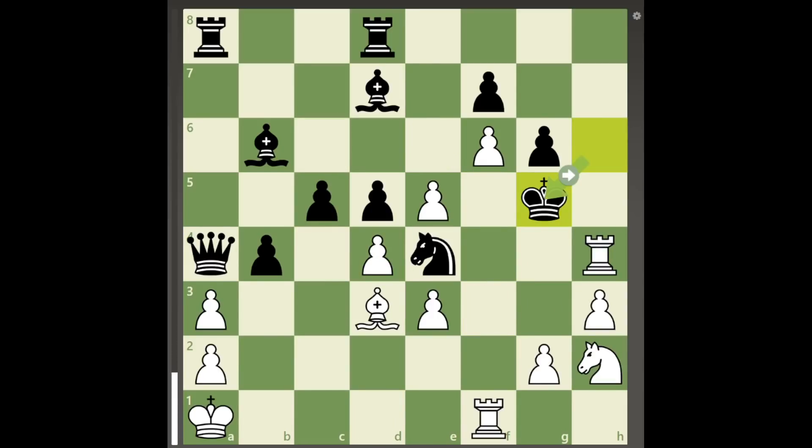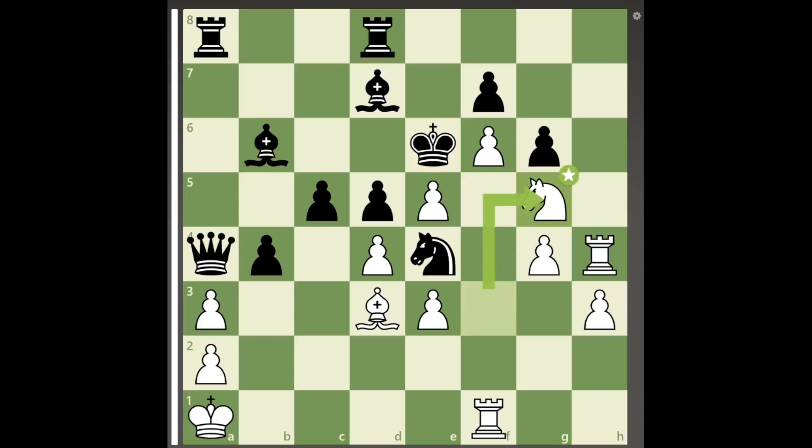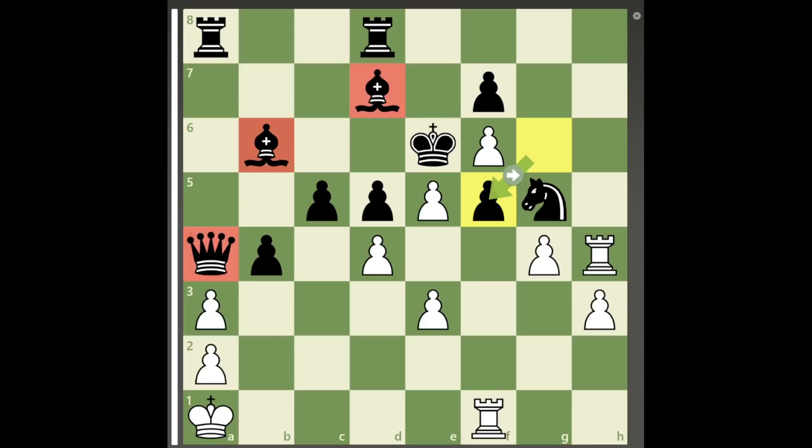Instead, white must play knight to f3 check, king to f5, pawn to g4 check, and after king to e6, white can unleash a double piece sacrifice with knight to g5 check, knight takes g5, bishop to f5 check, and after pawn takes f5, white can win the game a queen and 3 pieces down with pawn takes f5 checkmate.